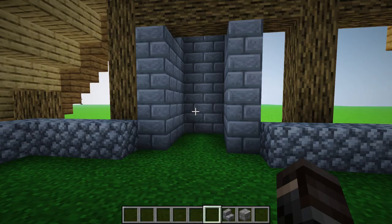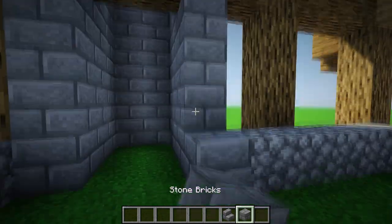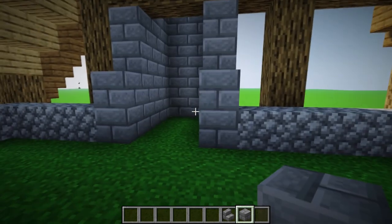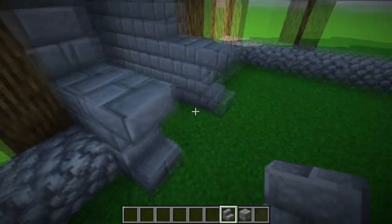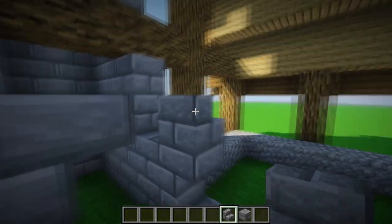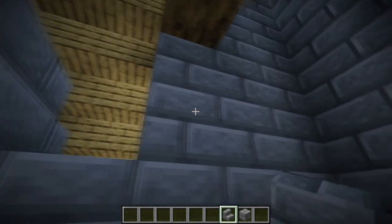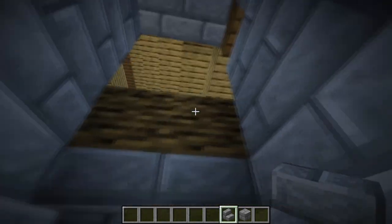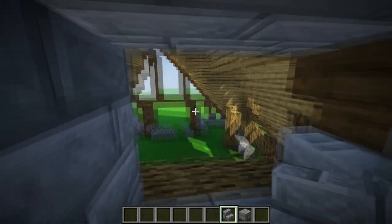From the inside of the house, for the chimney add two more blocks, place normal upside-down, two stairs, and close it up with upside-down. Then take stairs and go upside-down down like this.